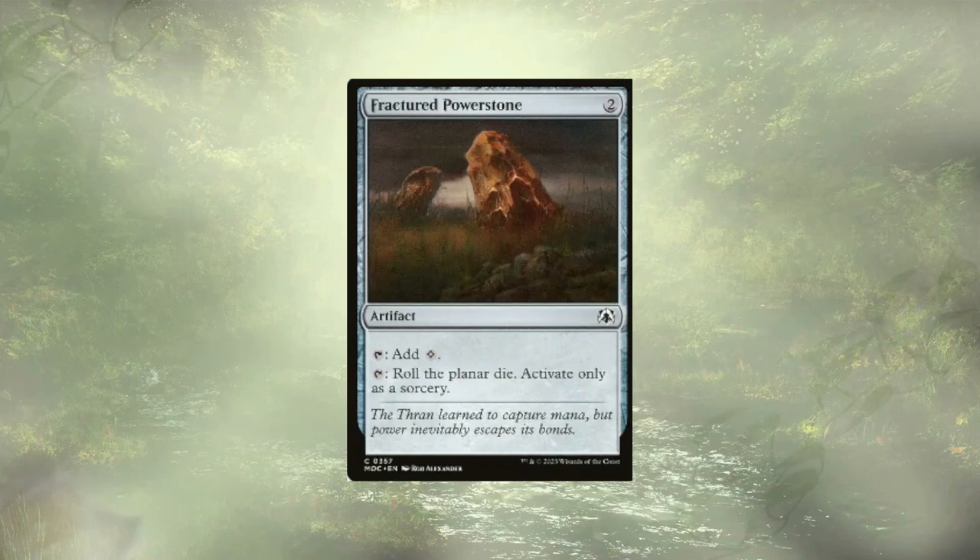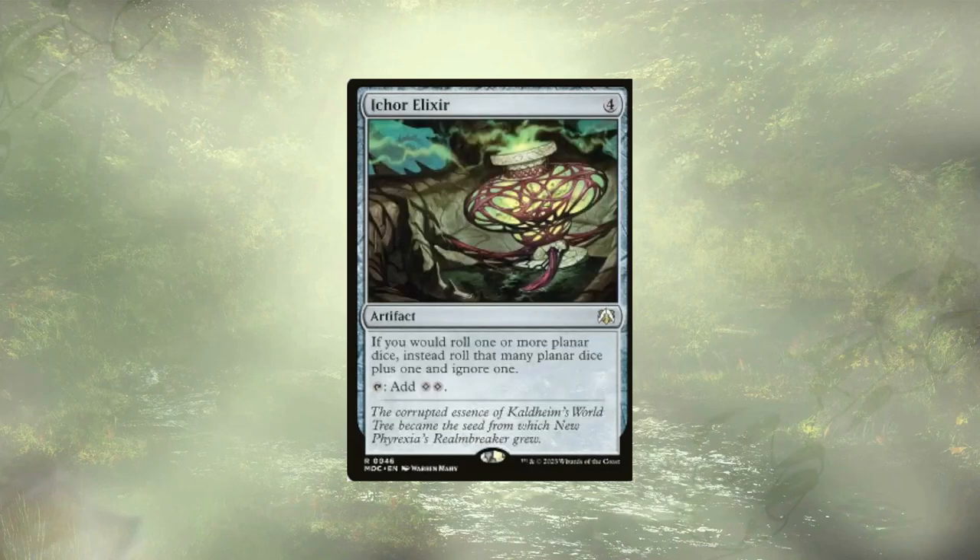Fractured Power Stone adds one mana for two mana, so not a bad mana rock. You can also tap it to roll the planar die if you're playing Planescape. But I'm actually just taking out all the Planescape stuff — not an awful mana rock, but just not really what we're looking for. Icar Elixir is in a very similar boat; it cares about the Planescape stuff, so we're going to get rid of it — it's basically just an upgraded version of that Fractured Power Stone.